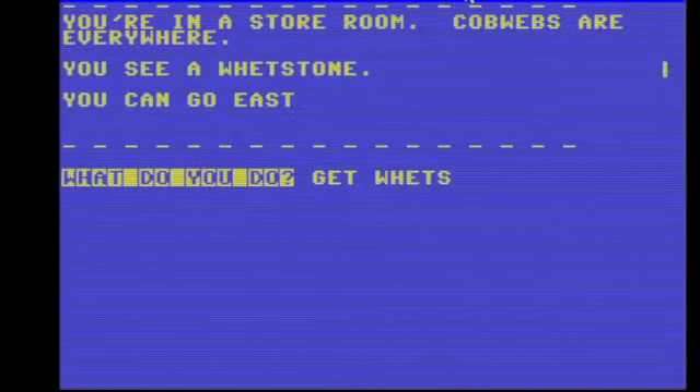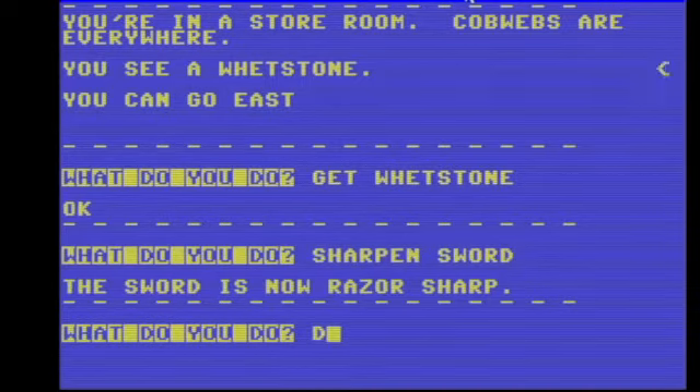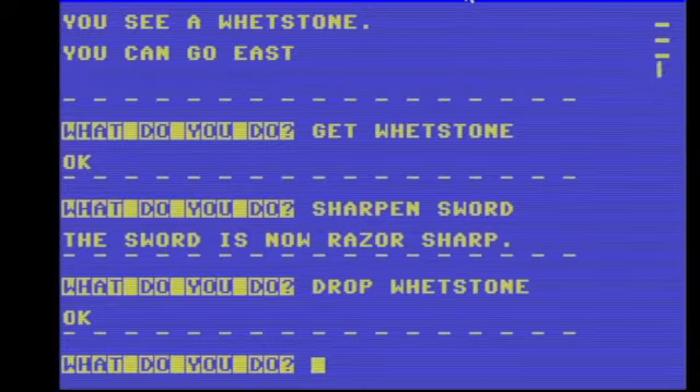Get wet stone. Sharp pen — sword. Open, drop wet stone. Need some more coffee. Where did that go? Probably good. Going west. Takes a lot out of you.